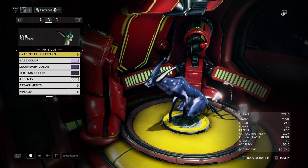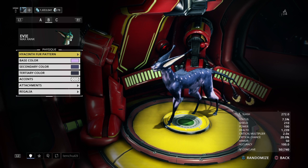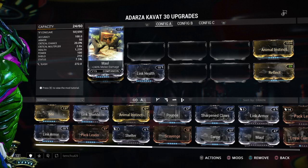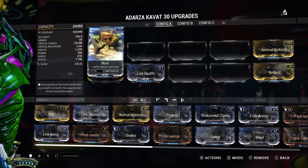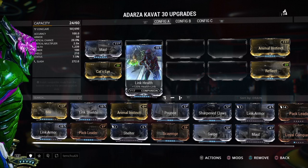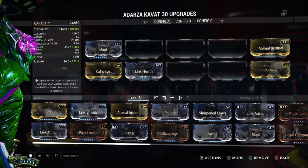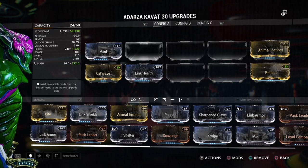Hi, it's me Vamp and this is my review for the other cat, which is Adraza. If you want my Samantha — the other cat review — just click the link in the description below. But yeah, let's get right into it.